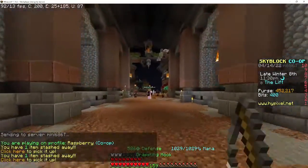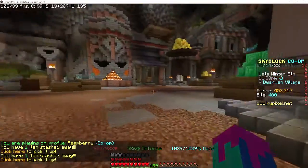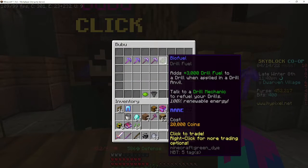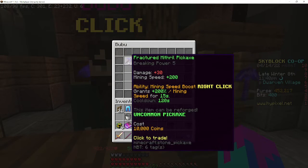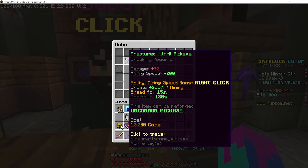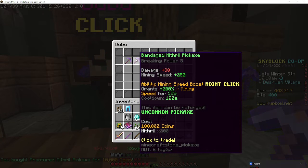In the Dwarven Mines, go forward and then to the right to a person called Boo Boo. They have different pickaxes to sell you. If you already have access to the Dwarven Mines and have collected some mithril and a lot of money, get the Bandage Mithril Pickaxe. If you just unlocked the Dwarven Mines and want a decent starter pickaxe, get the Fractured Mithril Pickaxe. Either one works.